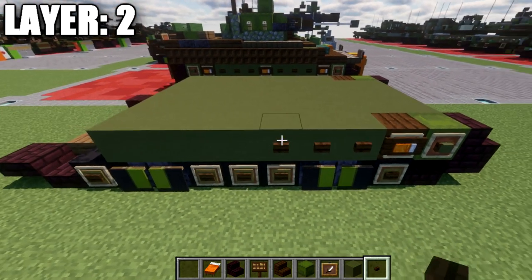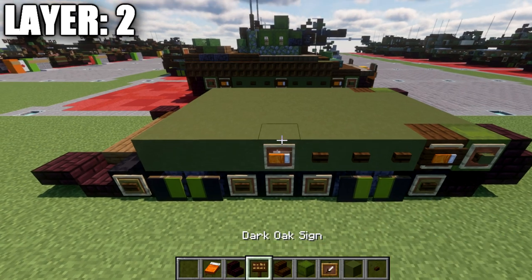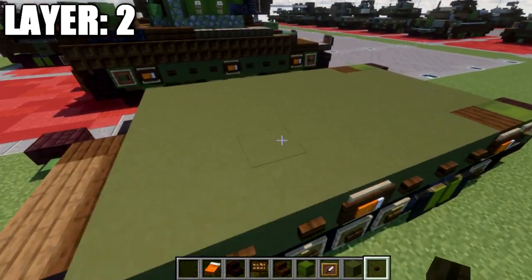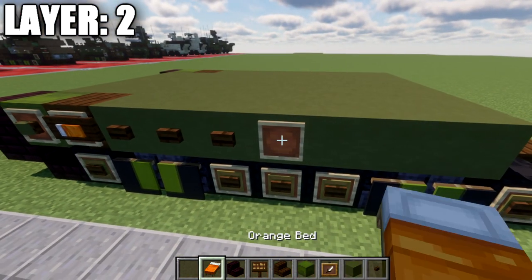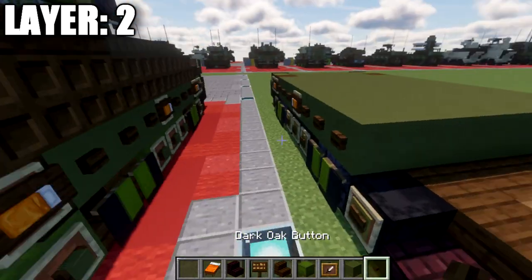On the sides, place three dark oak buttons, an item frame with an orange bed rotated sideways, and a dark oak sign over it if you're on Java. Then three dark oak buttons back from that. Repeat the same on the other side: three dark oak buttons, item frame, orange bed in the item frame, dark oak sign, and three dark oak buttons back.